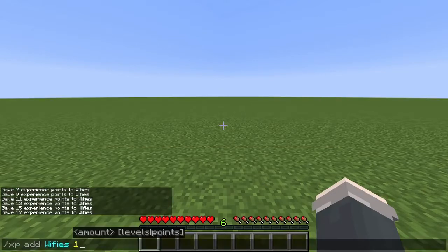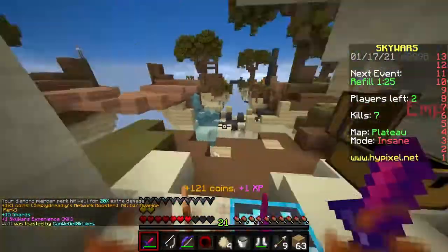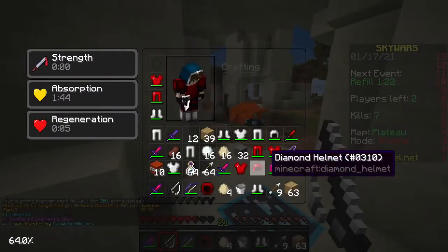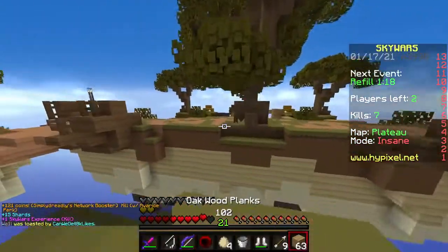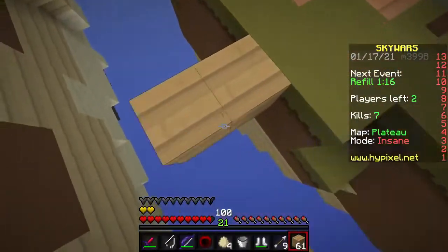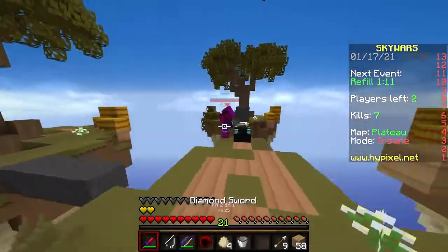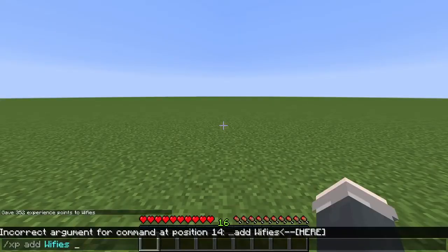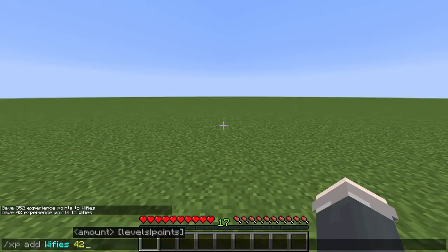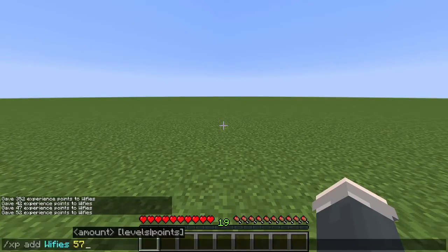Makes sense? Great — cause it gets a lot worse. Instead of continuing this trend, Mojang decided to raise the difference from every odd number to every other odd number. Once you get to level 16, the difference no longer goes up by 2 but by 5. So from level 16 to 17 it's 42 XP, from 17 to 18 it's 47 XP, from 18 to 19 it's 52 XP — a difference of 5 instead of 2.